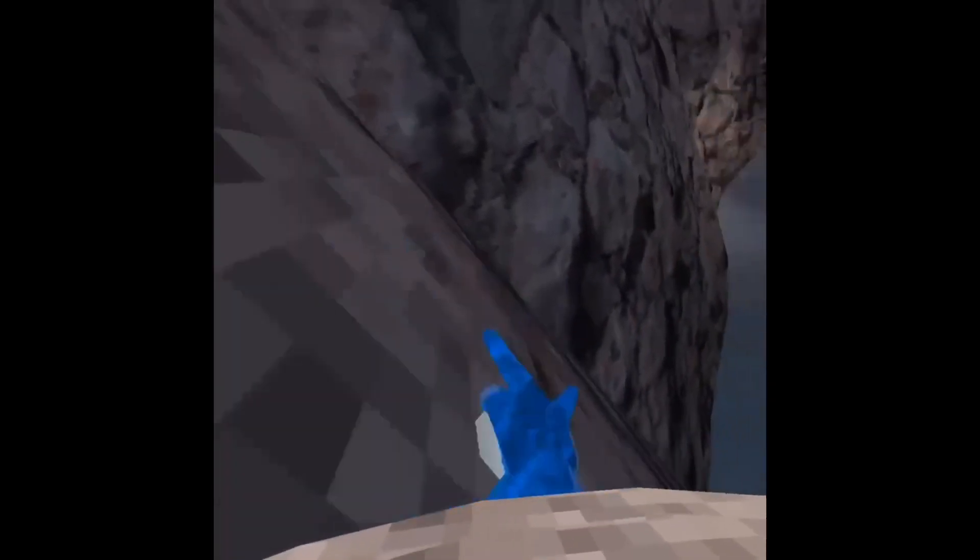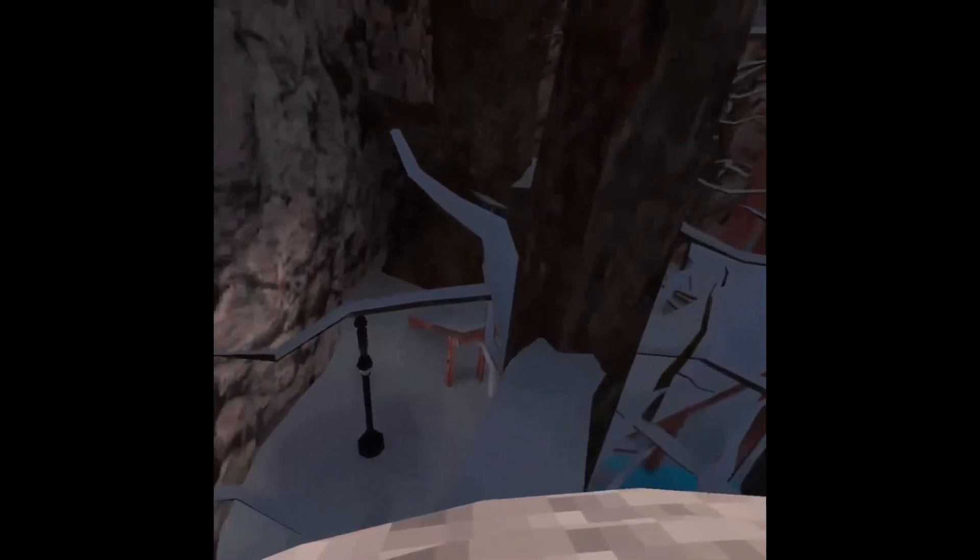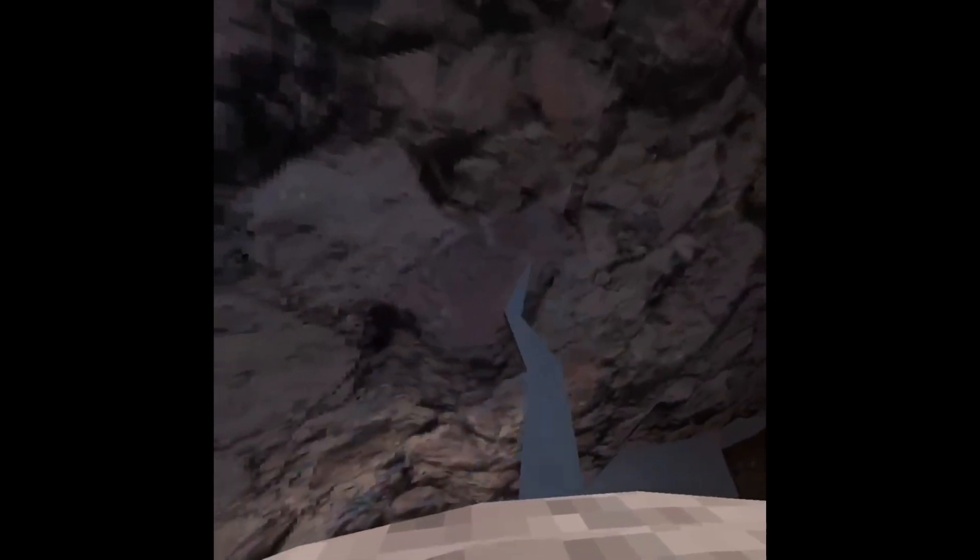And then after that, you can turn this way and go over here. You wall run again over to here. You can go up here, but if you don't get high enough, you can go down here. You come over here to over there. And then you bounce up from there, hit there to over here. You wall run again.